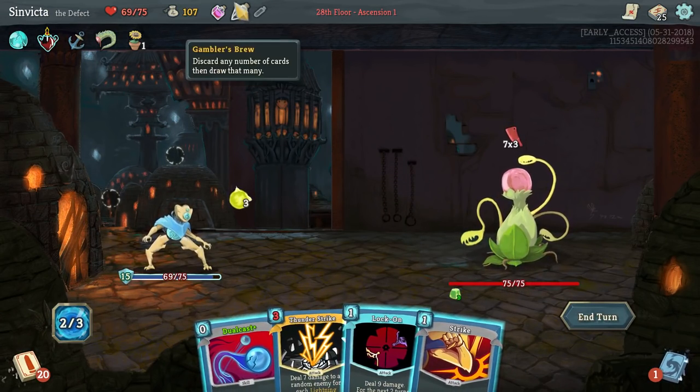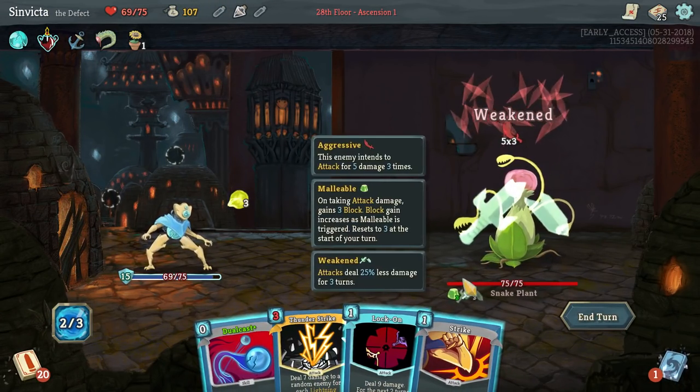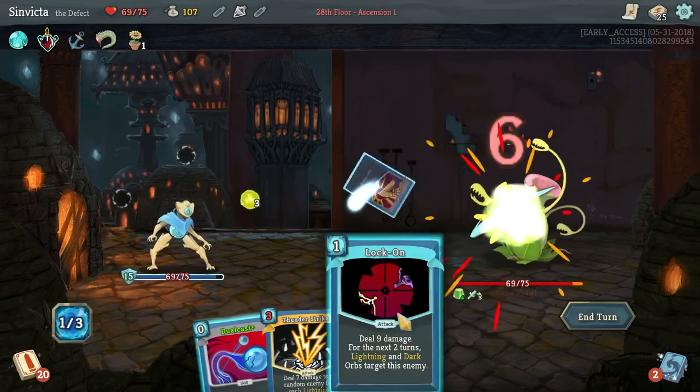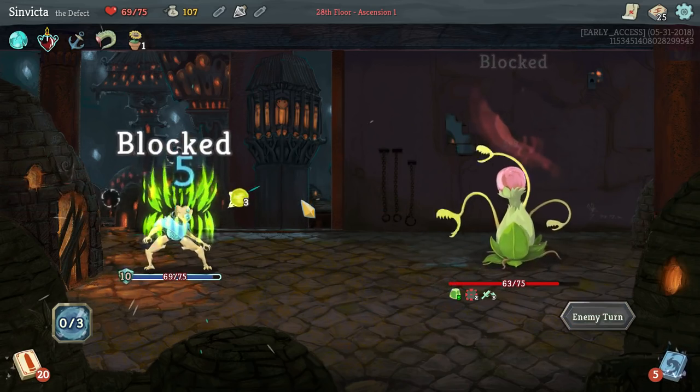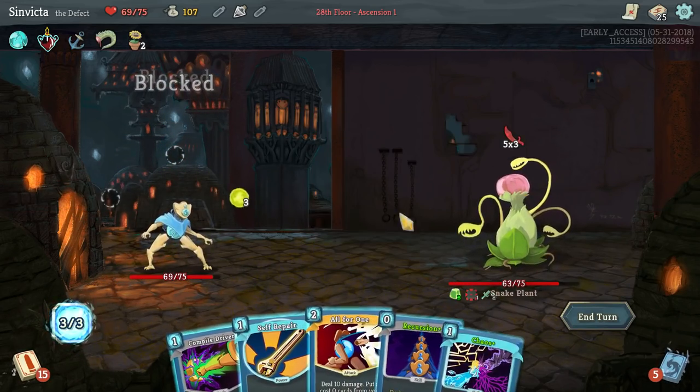Well, this is not exactly what I wanted to see. We're going to have to use our Weakness Potion. Everyone knows the OP plant. I'm not going to use Dual Cast here because we want at least a constant stream of offense.